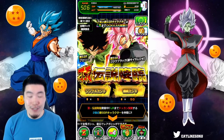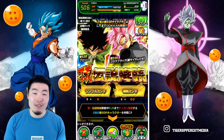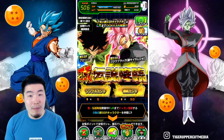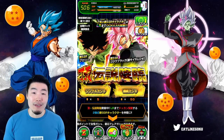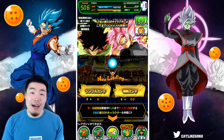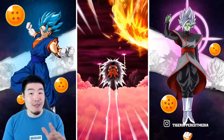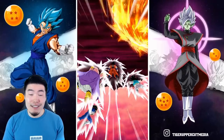Without further ado, let's jump back into this legendary summon banner and pull us a Broly. As you guys saw on the main screen, I already got my Rosé, so I'm good on that front. Although I'd be totally okay with pulling some more Rosés.